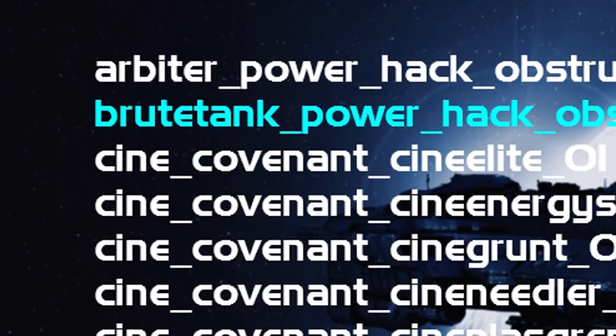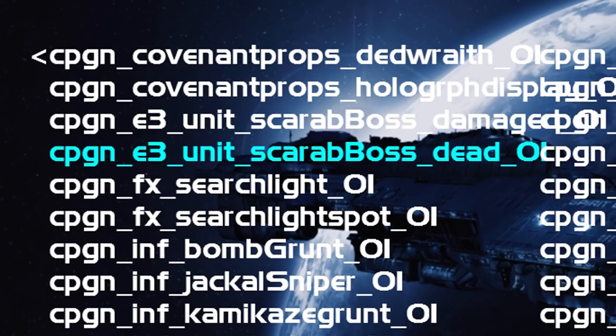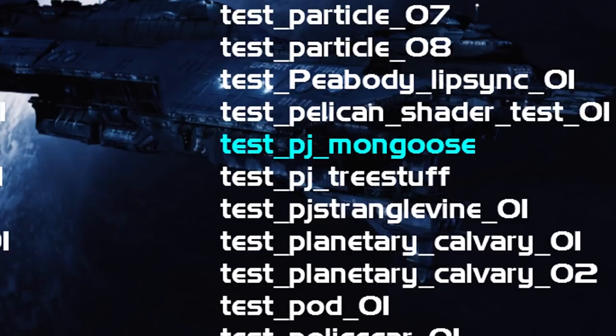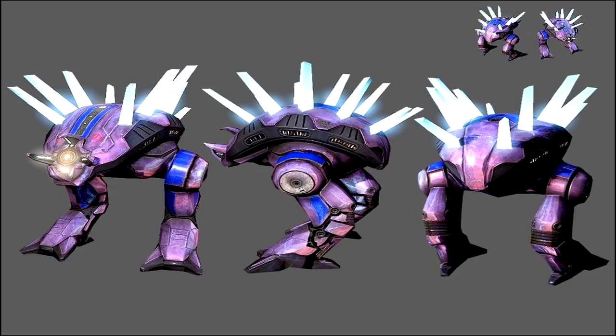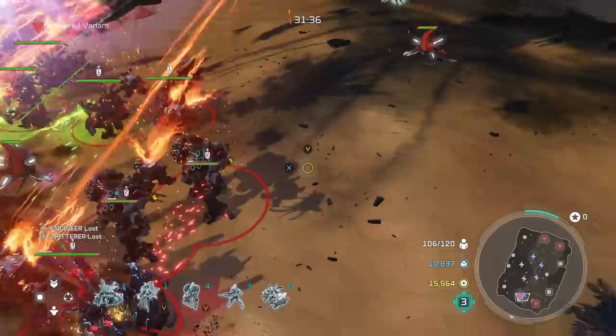There are some file names that depict interesting concepts, such as a supposed brute tank, or the E3 2007 variation of the Scarab. It also seems as if the Mongoose was planned to make an appearance in Halo Wars at one point. There's also a reference to the Gorgon, which was a cut anti-air vehicle unit cut sometime during Halo Wars' development. It would be replaced by the Aeroporn Vampire in the final game, and the Gorgon was most likely an inspiration for the banished faction's Reaver vehicle in Halo Wars 2.